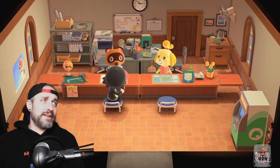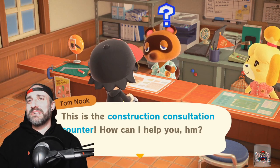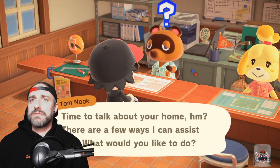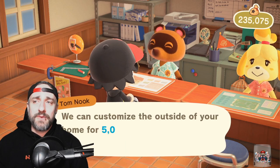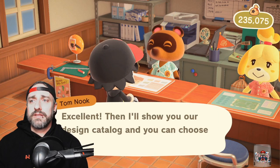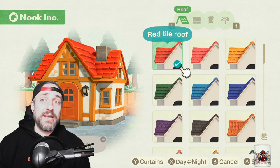I'll pay him off — I hate having debt in Animal Crossing. So here we go — about my home, I want to customize. 5,000 bells will place the order. Then we'll look at the design catalog here. We're looking at this for the first time together.